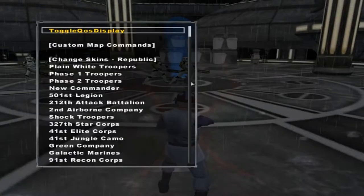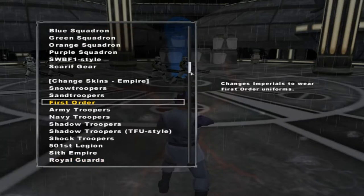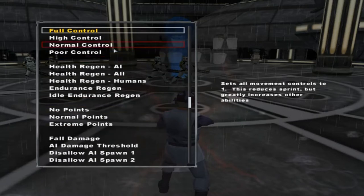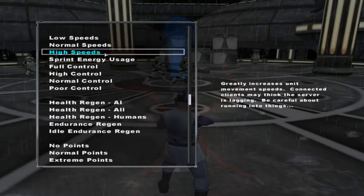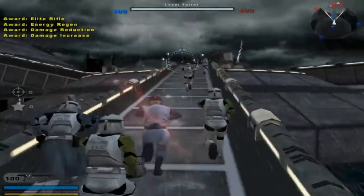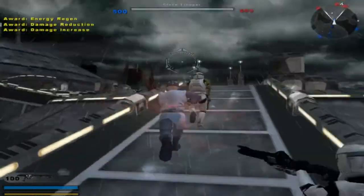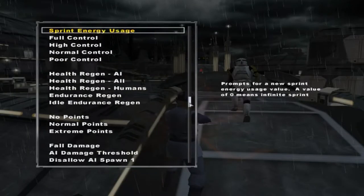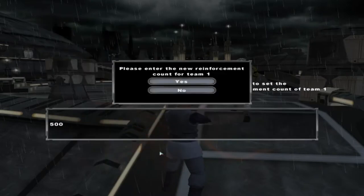Let's play as the Clone Cadet first. Before we get started, you want to go down to your speeds and select high speeds, so you can actually run normally — it saves you a few minutes of gameplay. You should also decrease the reinforcements by half as well, mostly just to save time.